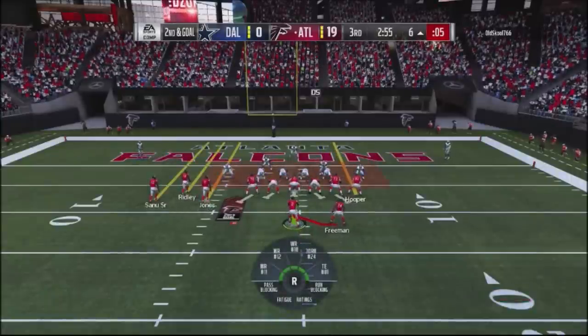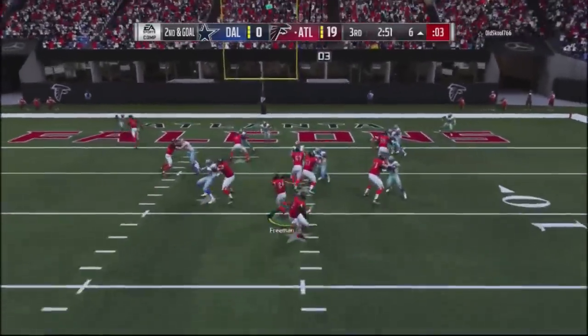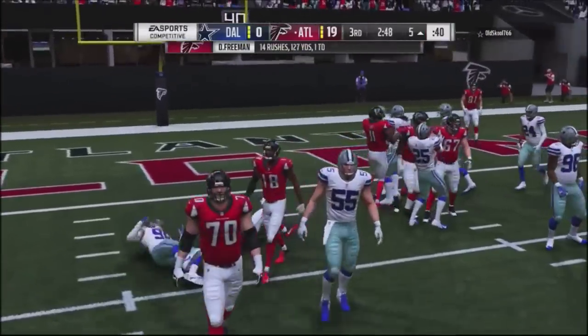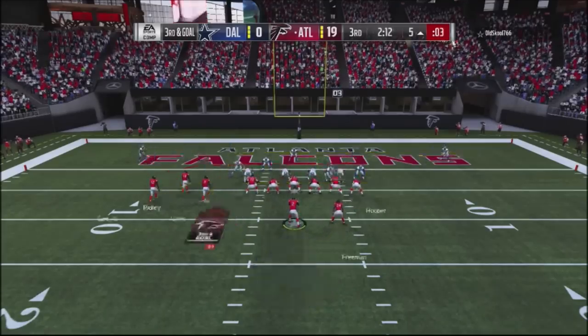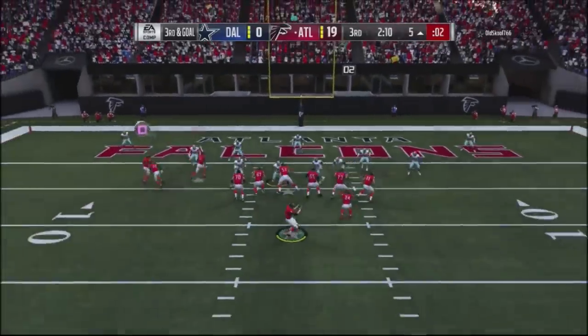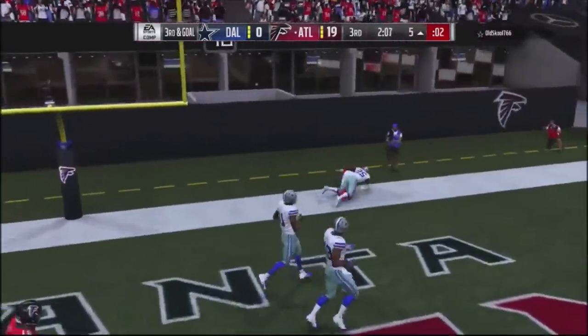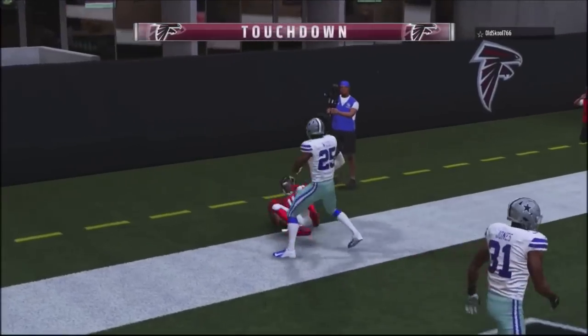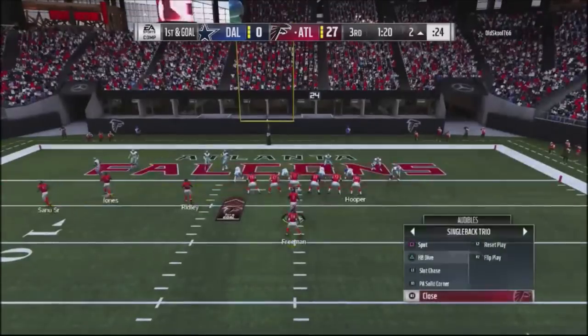Jumping into another halfback draw, I want to get a little closer. Get tackled and get it down to the five yard line. Now I'm going to use my running play — he's running a cover two shell or cover two shell — and right here I'm able to attack him with Jones right over the middle, throwing the ball high right over his defender. Up four scores to nothing.